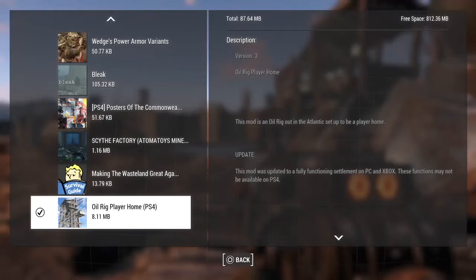Hey guys, Amber from the Vault here, back with another Fallout 4 player home mod. This one is called Oil Rig. It's a pretty cool mod, so we're going to go ahead and check it out.